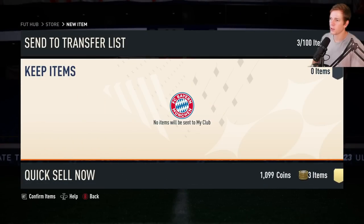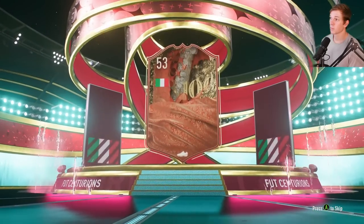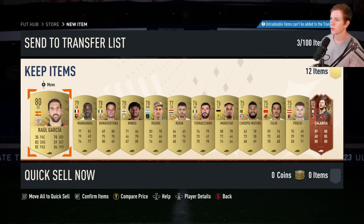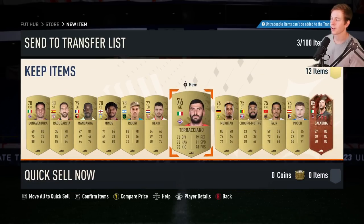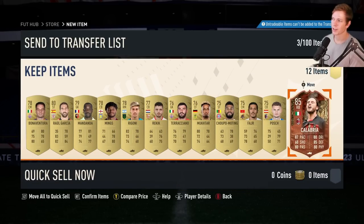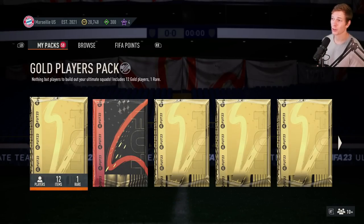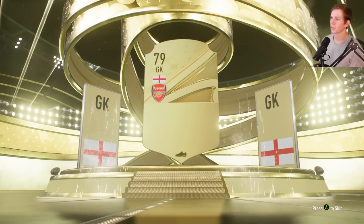These are going to be ones that we quick sell as well. Oh — Foot Centurions! Oh let's go, dude! Calabria, 85 overall — oh that's a good one! They're non-tradable which is unfortunate, doesn't fit the chemistry so probably gonna go to SBC, but that's our best pick up so far — that's a good, good card. Love to see it, give us some more good pack luck please.